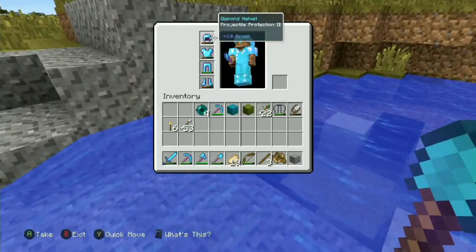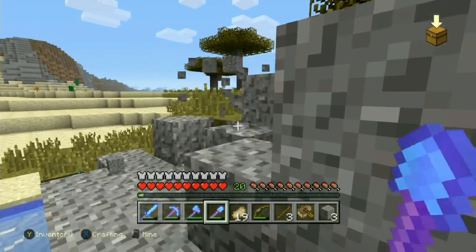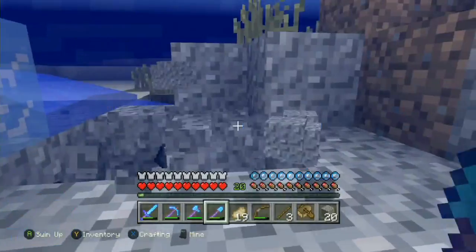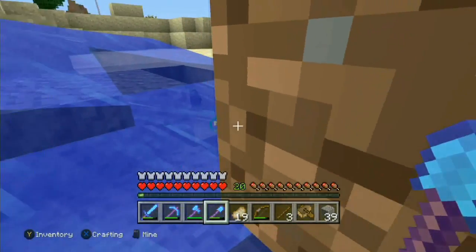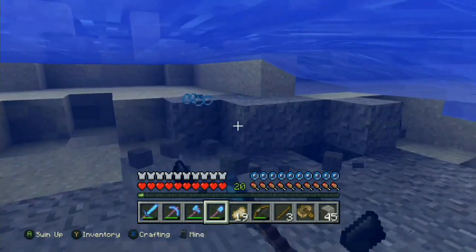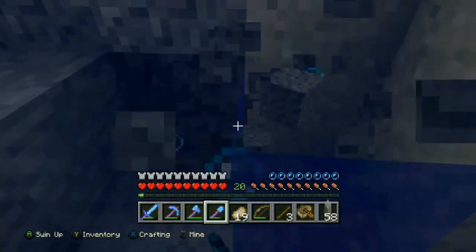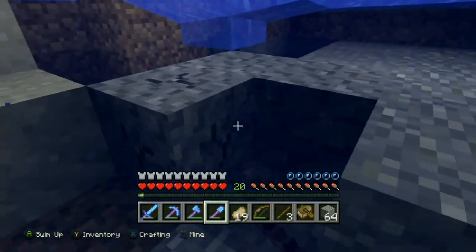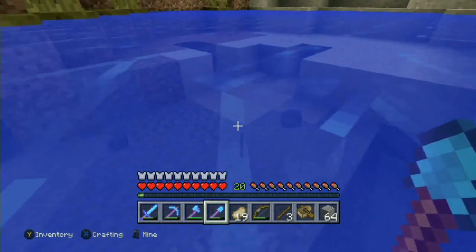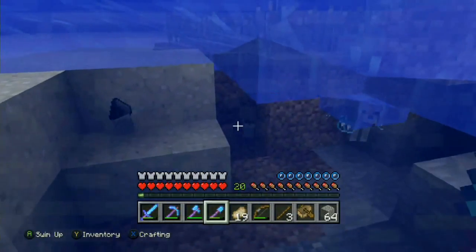Okay, that works. The only problem is I don't have silk touch, so I'm going to be getting flint as well. I need to block up this water but there's not really a good way of doing that, so I just have to keep grabbing it. We actually got a lot of gravel already. This water is going to be hard to get through. There's loads of gravel down here and because I have good efficiency I can dig underwater pretty fast. Got most of the gravel — let's grab the rest.